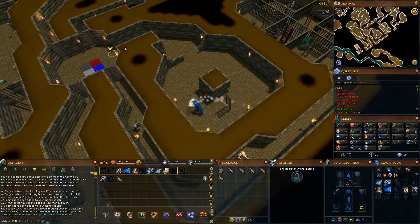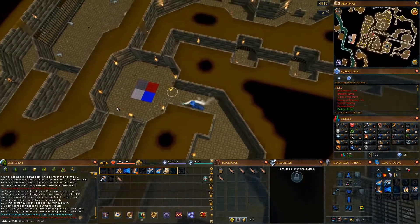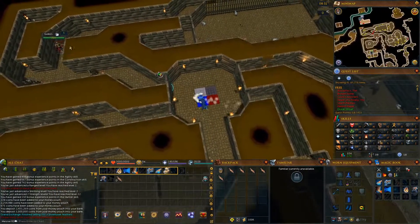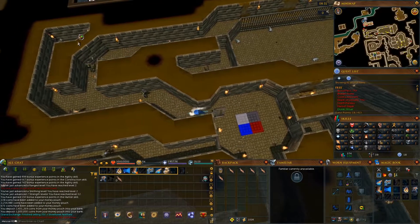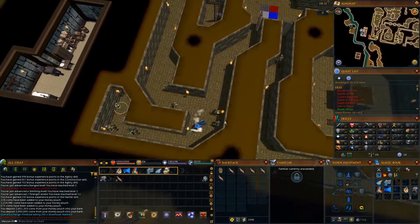Go to the room with 4 tiles and take the northwestern door. Follow the path until you see some rat poison. Pick it up and let's continue down the basement.